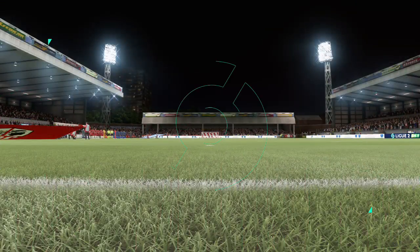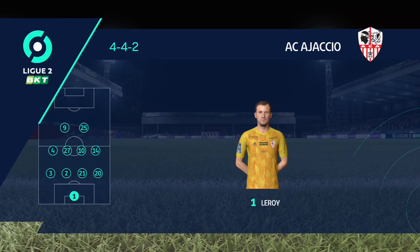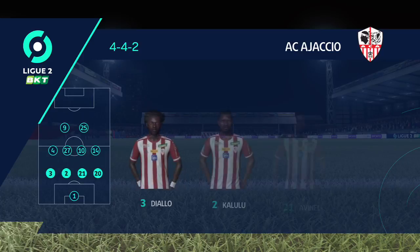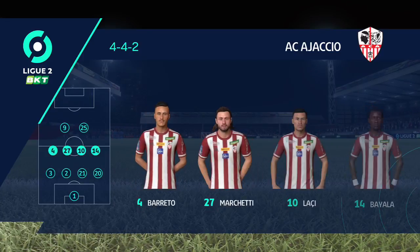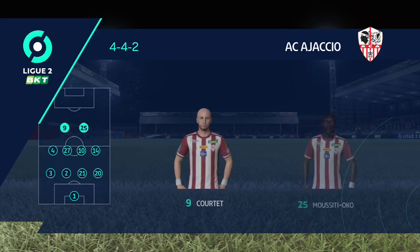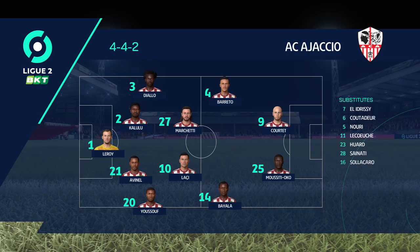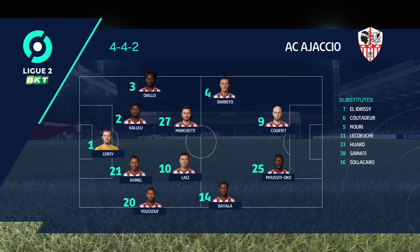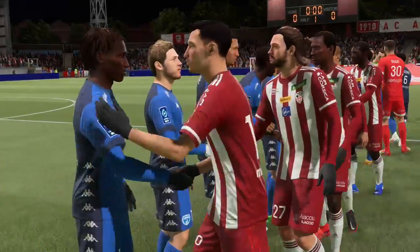The line-up then for the hosts — a standard 4-4-2, a formation you know well from your playing days, Lee. Yeah, I like this formation, Derek. It's very, very important that when they haven't got the ball, they all stick together, very solid look about it. When they don't have the ball, very important that they stay close together in midfield. The back four will link across the width of the pitch, but they've got to help the forwards. The two up front need width.